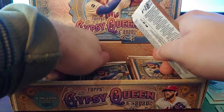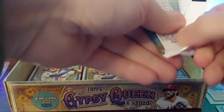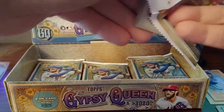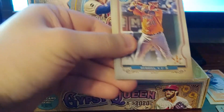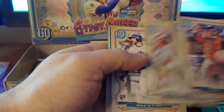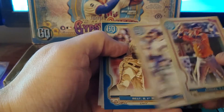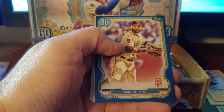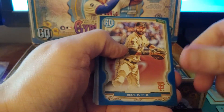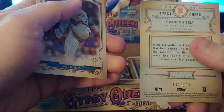Nothing was a fancy back, nope — cool, just base. I think I've got about seven packs left. Julio Urias, Colin Moran, Anthony Muñoz, Andres Muñoz, Austin Nola — I know him. We got a blue Brand Belt parallel!